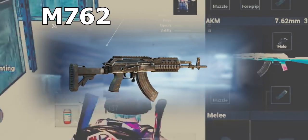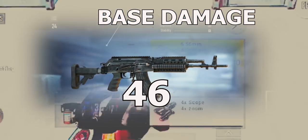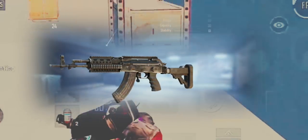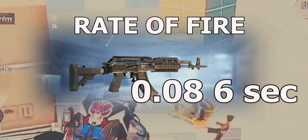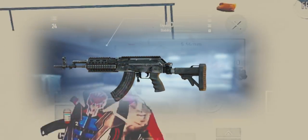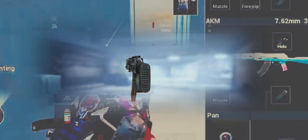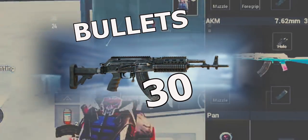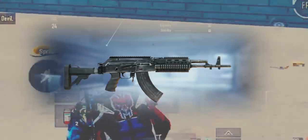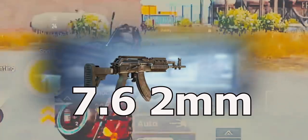Number two: M762. M762 is available in all the maps. Its base damage is 46. The rate of fire of this gun is 0.086 second. Its range is 380 meters. It can only have 30 bullets without any mag. It requires 7.62mm bullets.